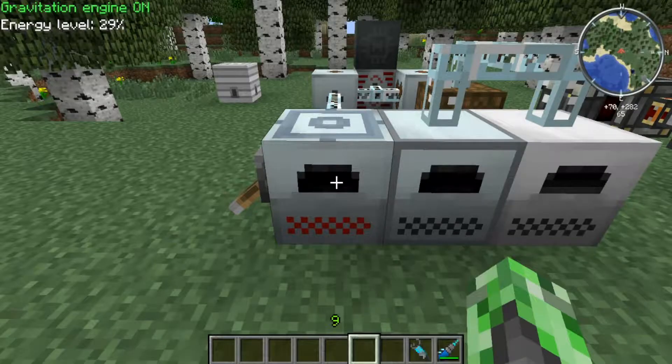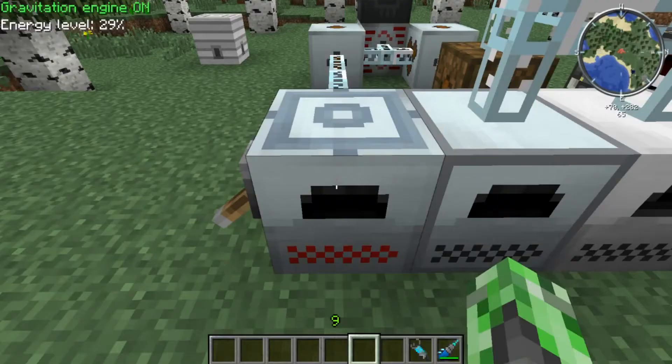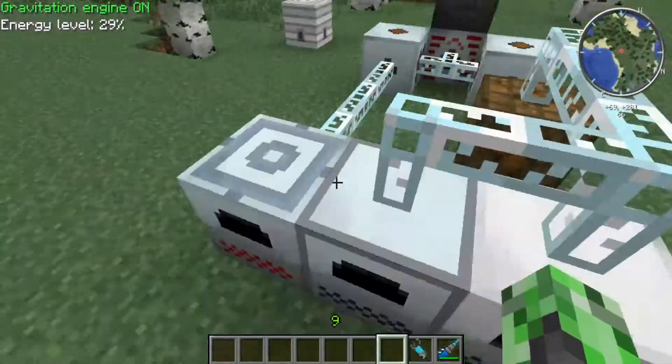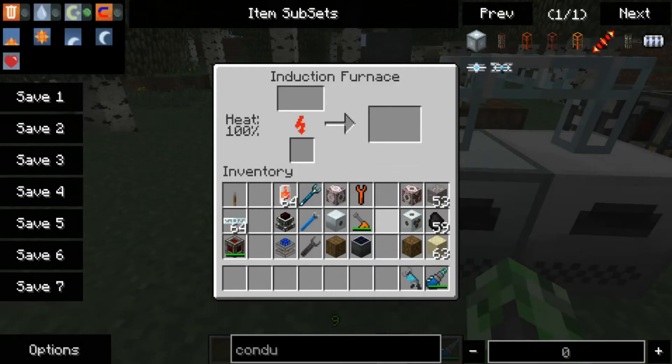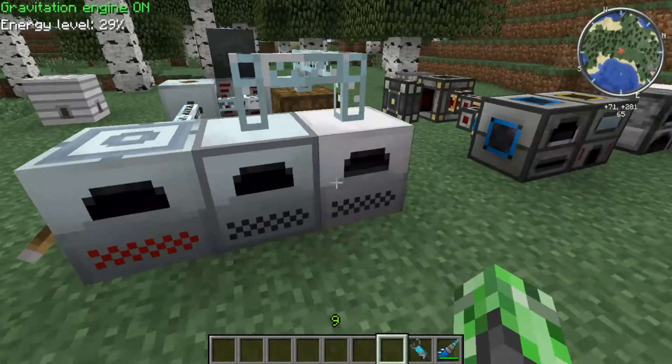As soon as it builds up to 100 and you have a constant source of power that doesn't die, you will be smelting like a pro. As you can see, this one is the fastest, and if you want to use the fastest furnace in your world, this would be the way to do it. Using an induction furnace is the best.